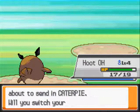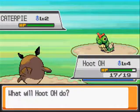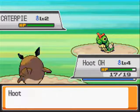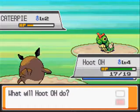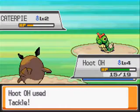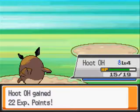Caterpie is not that strong, but when you evolve it to Butterfree it gets a little bit stronger — not that much stronger, but a little bit. I don't really recommend training one for your main team, but if you wanted to use a Butterfree, you can too.